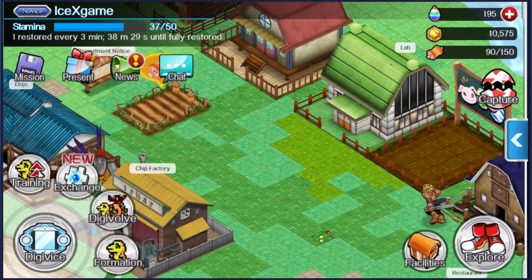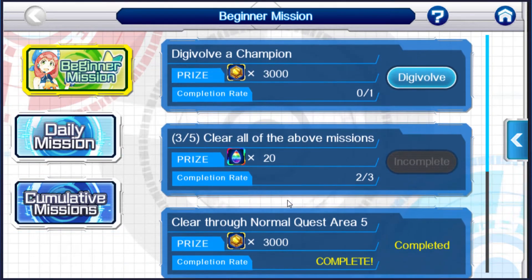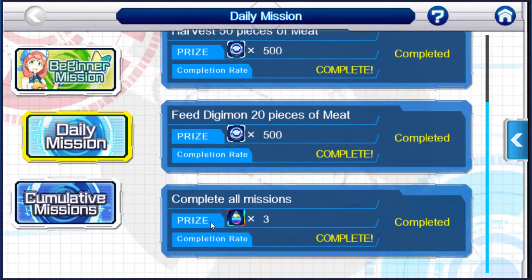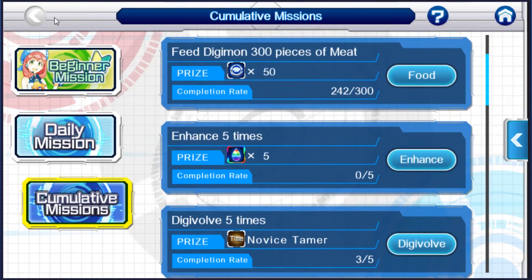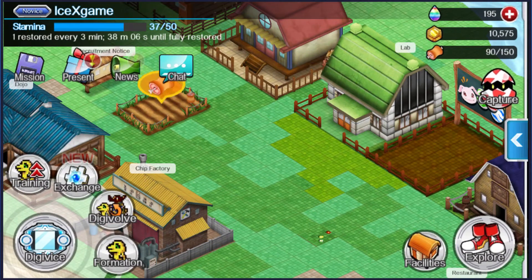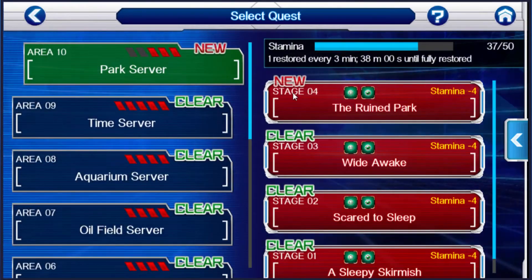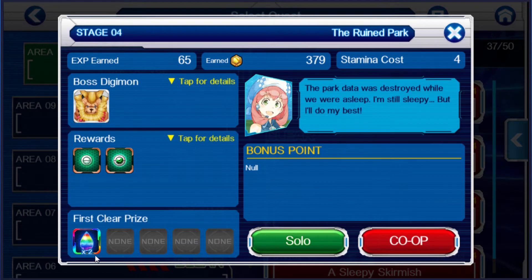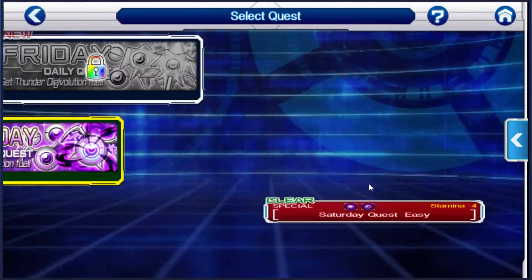You can get Digi Stone from doing the beginner machine — it's very easy. And some daily machines, some machines like that. The first way is from doing normal quests. It gives you 2 Digi Stone every stage that you clear for the first time. And for daily quests too.